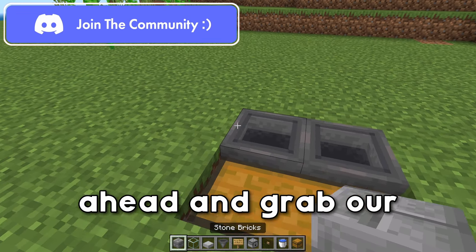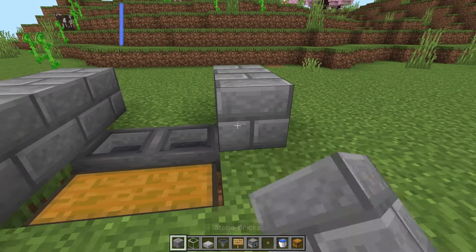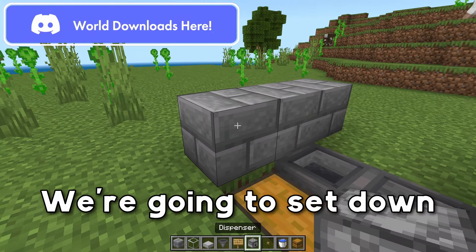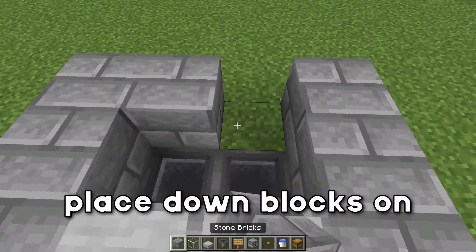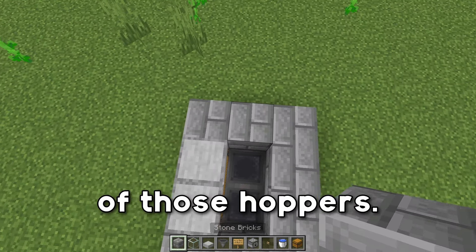We're then going to go ahead and grab our blocks and create three blocks right here, three blocks right here. We're going to set down two slabs above that chest so we can open it, and then we're going to place down blocks on the back side of those hoppers.